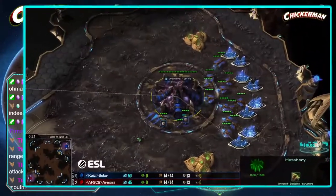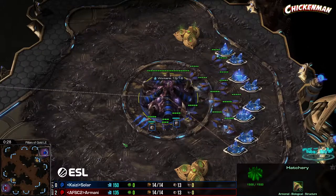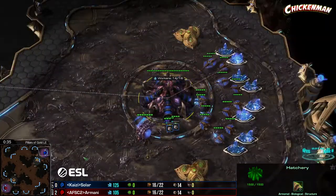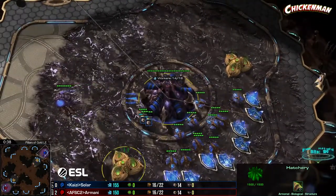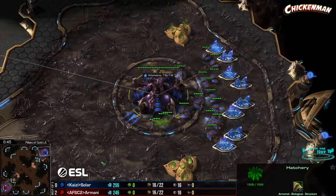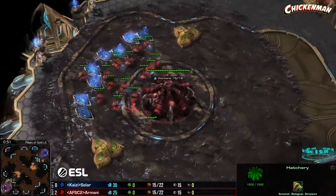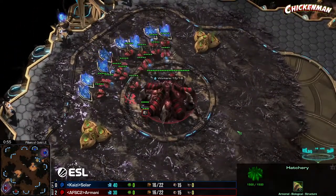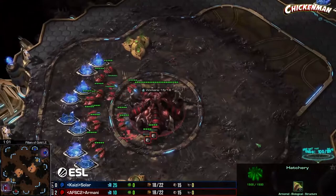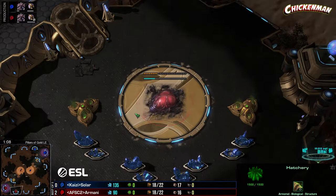I prefer seeing two very different unit compositions and the different strategies you can use with them. Let's hop into game three. Spawning in the upper right hand corner for Kaiz Gaming is Solar — on his last legs, he's got to win three in a row. His opponent in the lower left, showing himself to be the muta-verse-muta king at two-zero, it's Armani. Both players going hatch first.